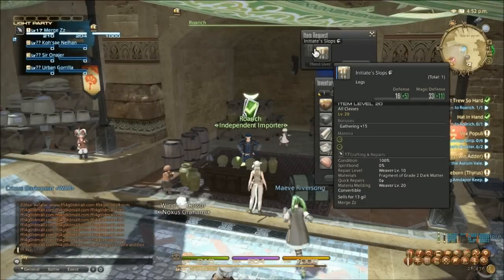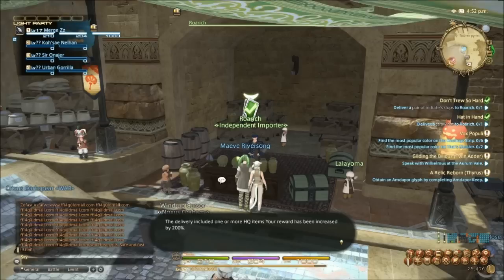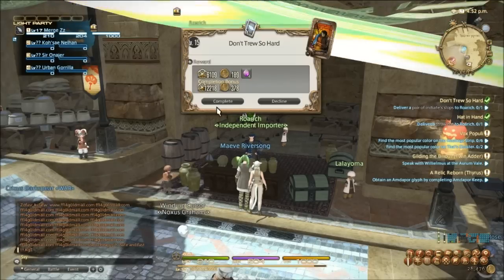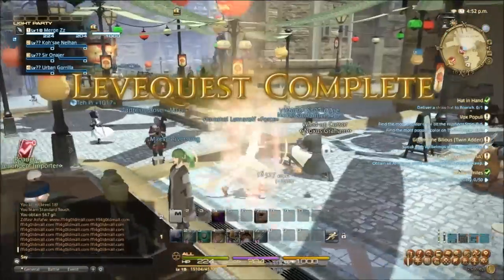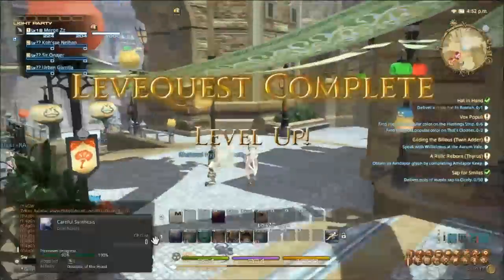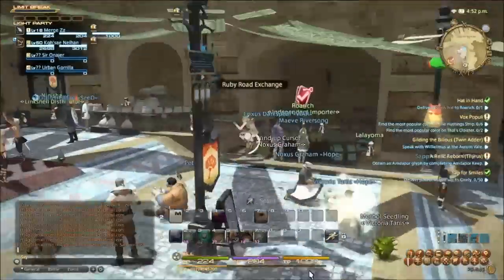Here's the high quality turn-in. A lot better than before — 20k. That's 50% of the level for one quest.